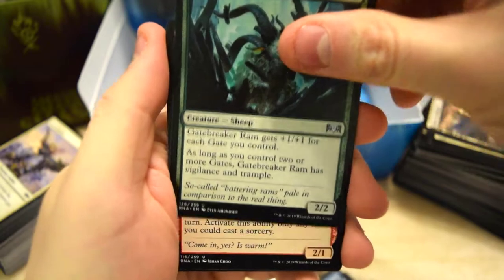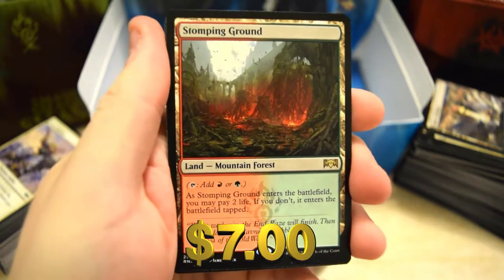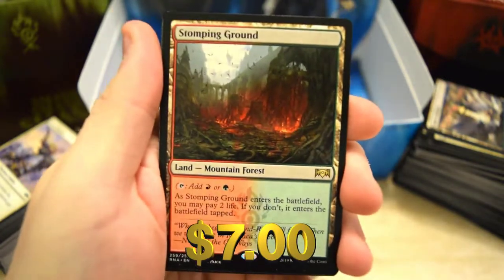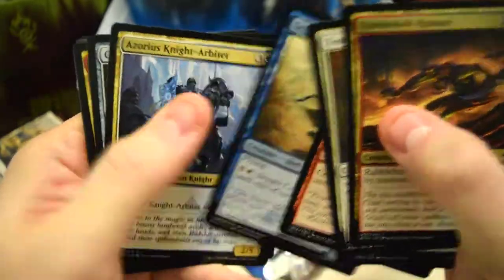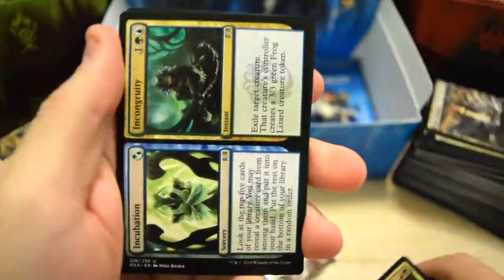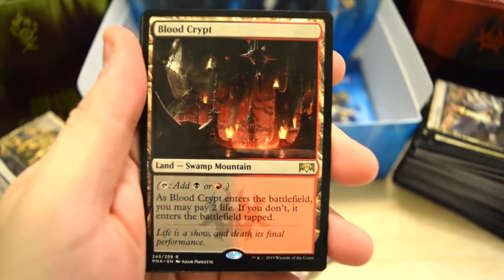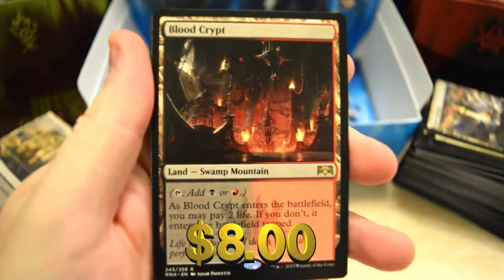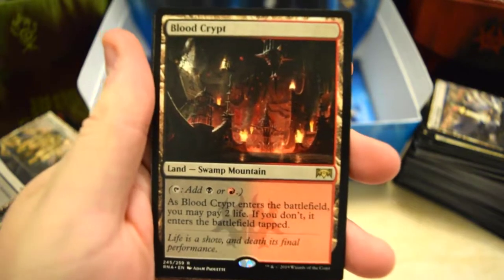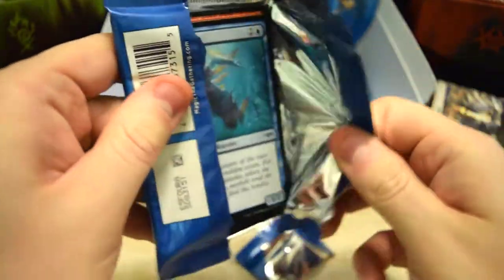Gate Breaker Ram, Ignis again — we've got Stomping Grounds, our shock land for Gruul! That is a good hit, let's go! Then Incubation and Incongruity, Wall of Lost Thoughts — oh boy, two shock lands in a row: Blood Crypt and Stomping Grounds back to back. I can dig it, I like it. Two shock lands is not bad!